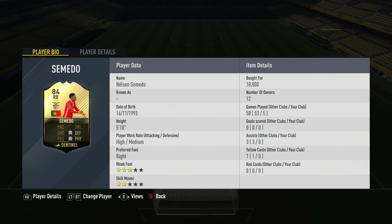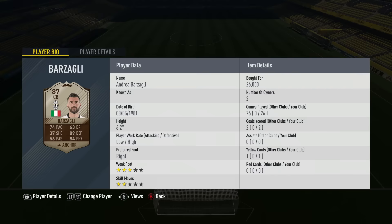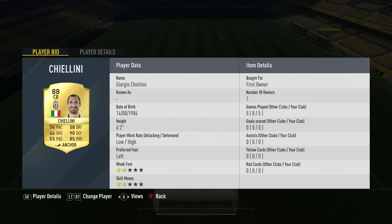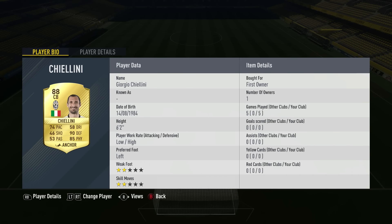The chem style on Semedo boosts his defending and physical — high/medium work rates, a good right-back. The first centre-back is part of a duo between Chiellini and Barzagli. You can also use in-form Regeni or in-form Bonucci, or even try the new in-form Benatia at right centre-back with Buffon in goal for a Juventus trio. Barzagli has low/high work rates, 6'2", 74 pace, 89 defending, 84 physical, cost 26k but probably cheaper now — 87 rated. His partner Giorgio Chiellini is a copy-and-paste: same height, same work rates, left-footed, and in-game just feels a little bit better.